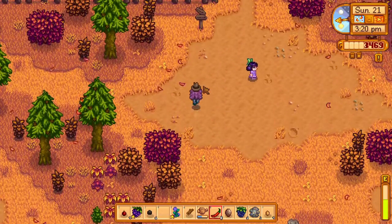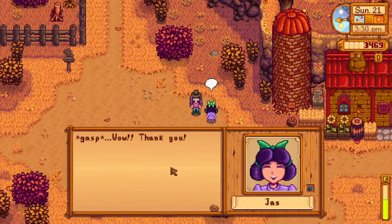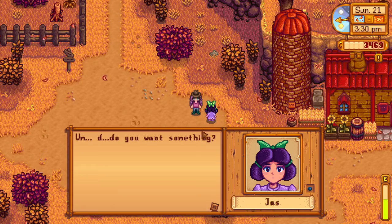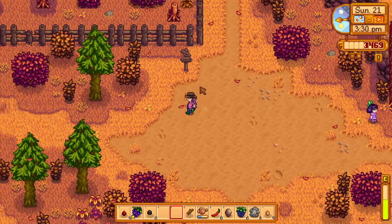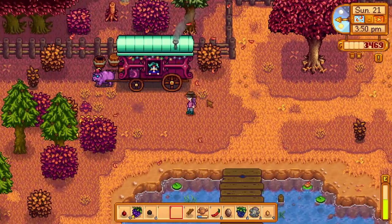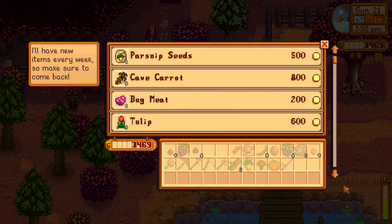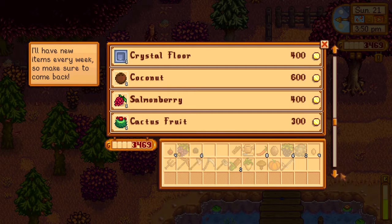Let's go to the secret woods, we haven't done that in a while. Jazz — here, have a rose! 'Wow, thank you!' You're welcome, we're at one of ten. We'll also try fishing down here and say hi to the traveling cart lady — see if she's got anything good. Tulips, bangle seeds, coconut.